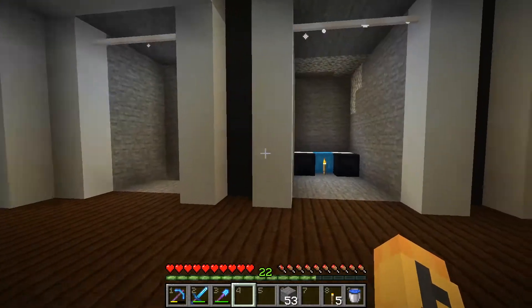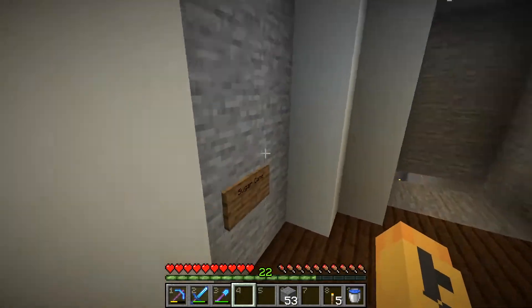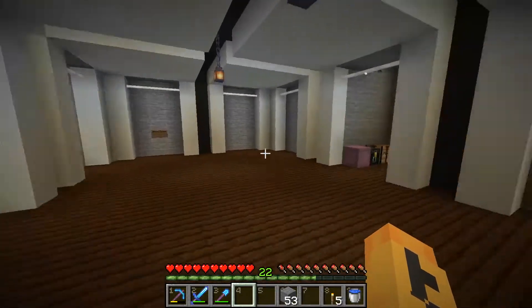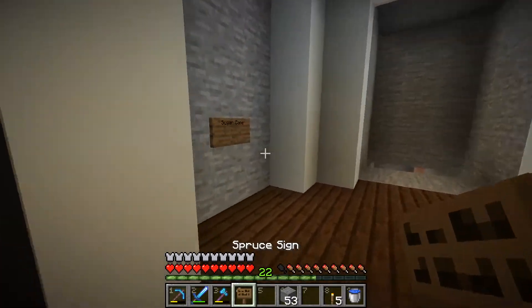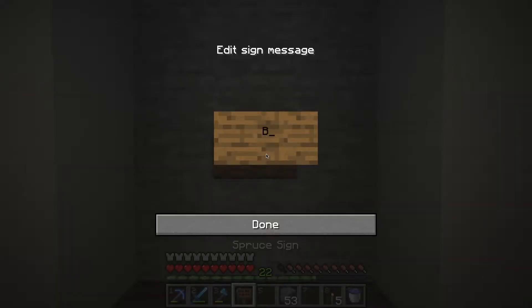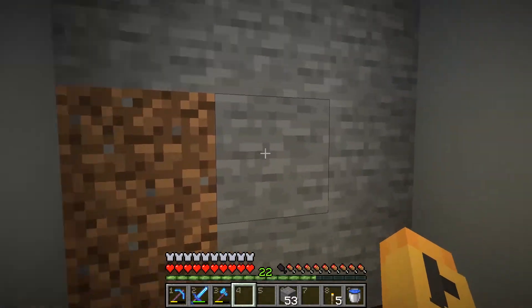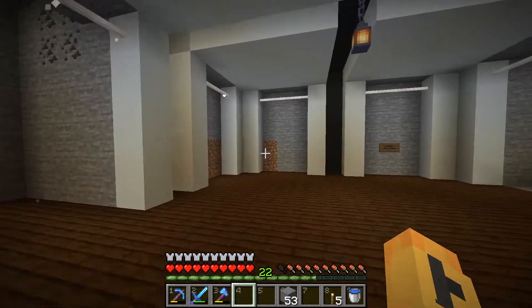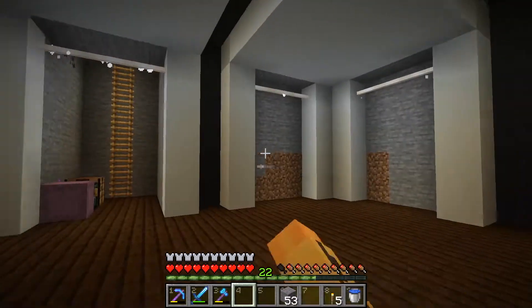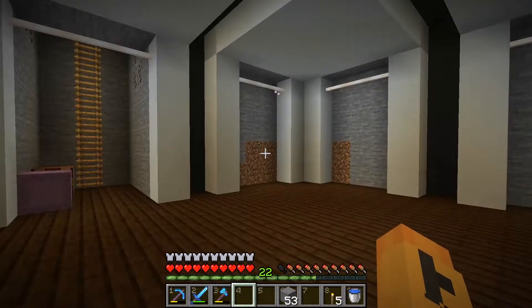You guys thought it would be better to have the maintenance rooms - it would be a lot easier to have everything. For example, I can leave everything without needing a door or even breaking blocks to get everything. They also told me to get rid of some things. Now please tell me something to have here, because I'm not sure if I'll need two maintenance rooms or only one. Give me extra ideas just in case.